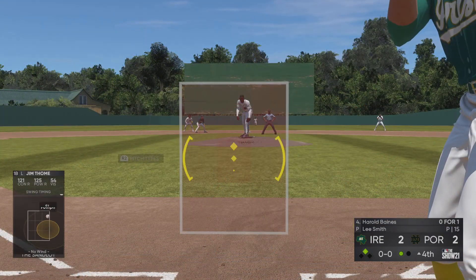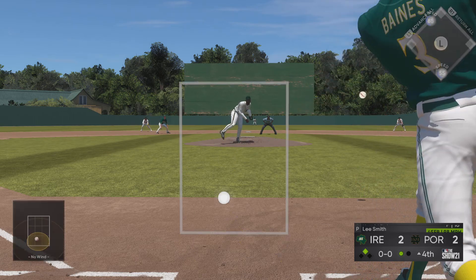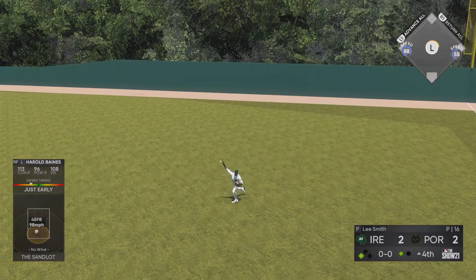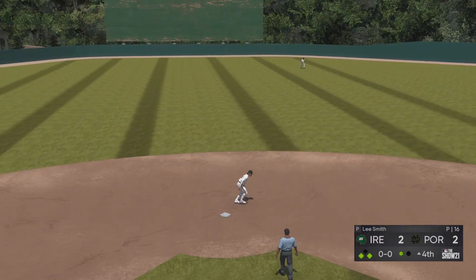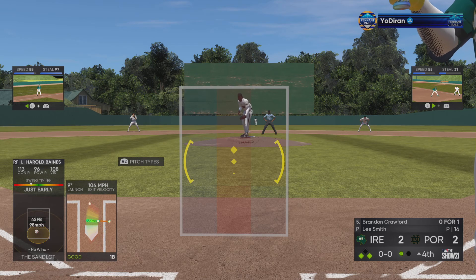Up next, Harold Baines, and a chance they walk in here to set up a double play that would keep the game tied. He pulls this one into right — that's in there, base hit. The throw comes in quickly, so that'll hold that go-ahead run at third, now with still only one away.